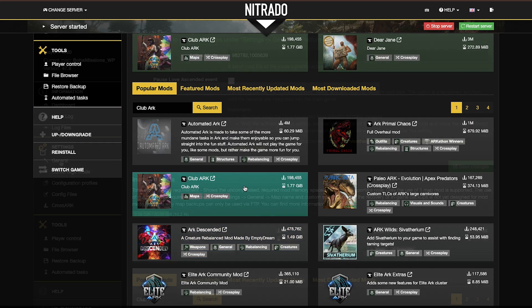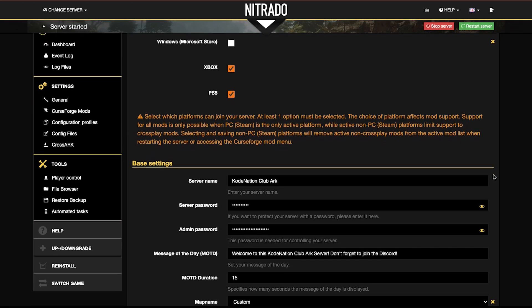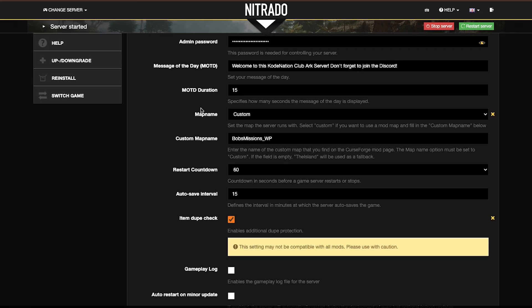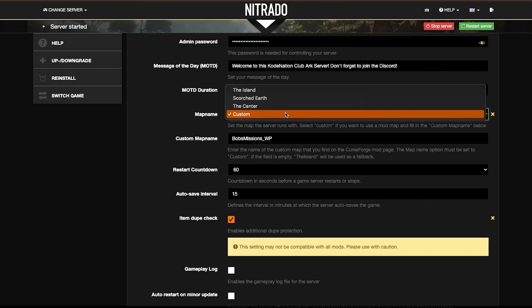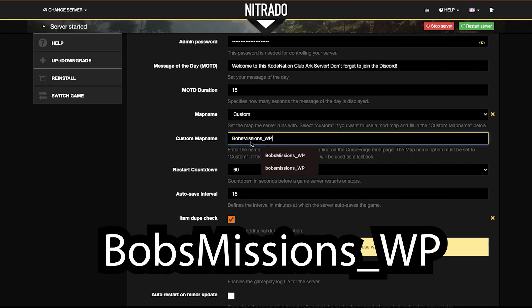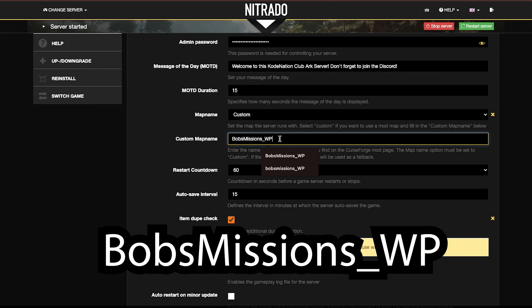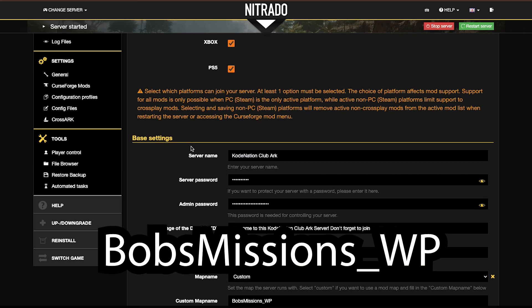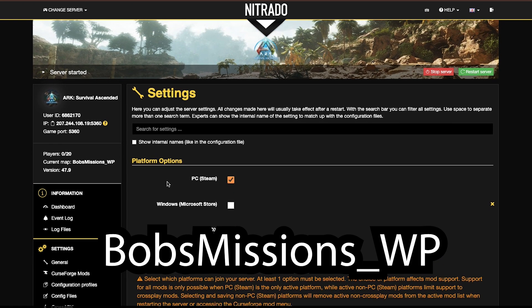Step number two: under General Settings, go down to change the map. In the dropdown window you'll see options like the Island map, Scorched Earth, The Center, and also a Custom option. Select Custom, and then in the box below enter this custom tag: BobsMissions_WP. The capital and lowercase letters have to look exactly like this — no spaces, no extra characters, nothing different from what you see on screen. If it is not correct in any way, it is potentially not going to work, so make sure you copy it exactly.